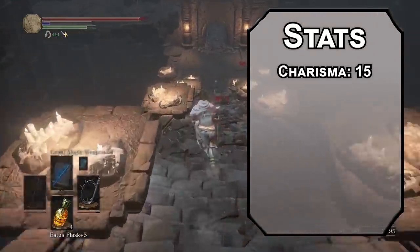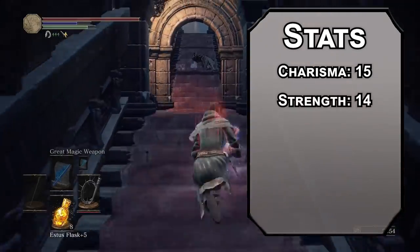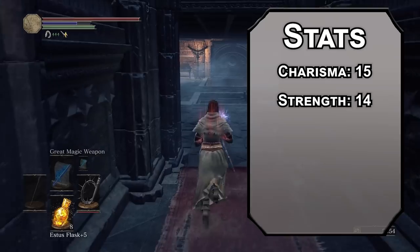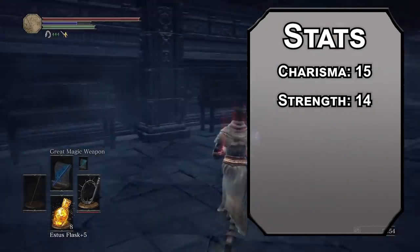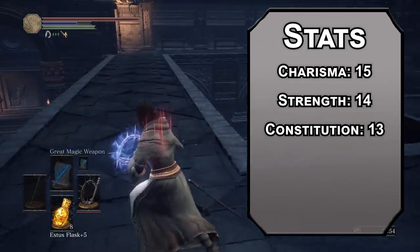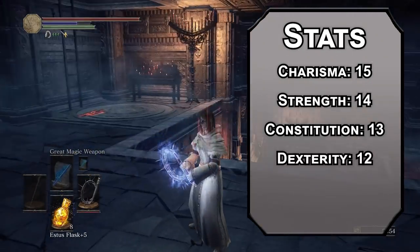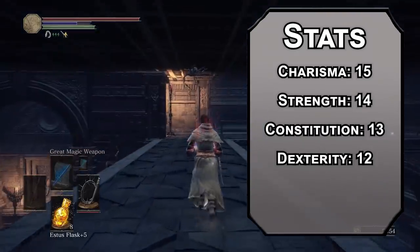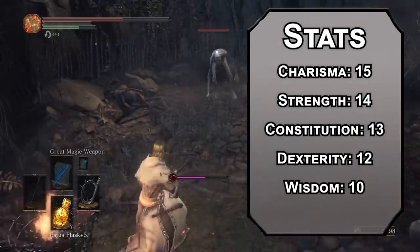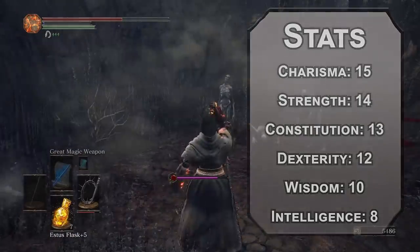Charisma will be number one — if you want to become a pop idol, you've got to be able to pop. Strength next; before you're superheroing, you were a volleyball player and a pretty good one — that's athletics. Constitution after that; Sailor Moon wasn't the first Guardian to awaken, you fought bad guys all by yourself for a while. Follow that up with Dexterity — the Sailor Uniform isn't heavy armor, so you need to keep it light. Wisdom is a bit low, and we'll dump Intelligence. You're not as bad at studying as Usagi, but that is a low bar.